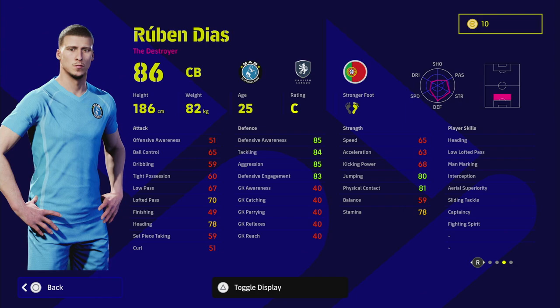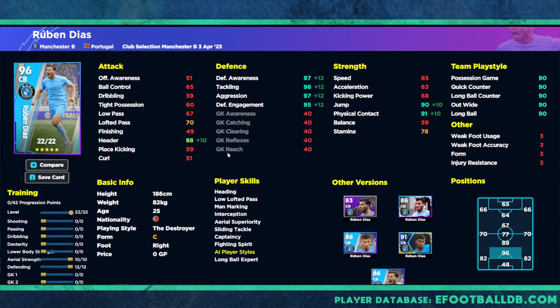We're heading over to efootballdb.com to show you two different versions of Ruben Diaz, because his main strength lies in defense. For the first version, if you're forming a back three where you don't need much space, Ruben Diaz can sit in the middle with a faster, mobile center half beside him — like Alaba, Timber, or a legend center back with acceleration over 75. I do think gameplay balance may change in v2.5, so that's worth keeping in mind.